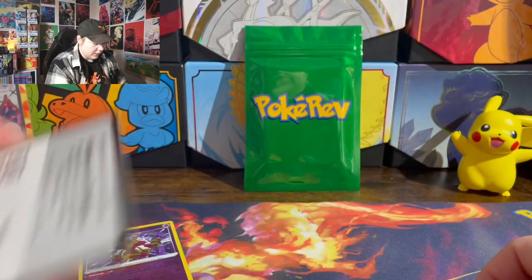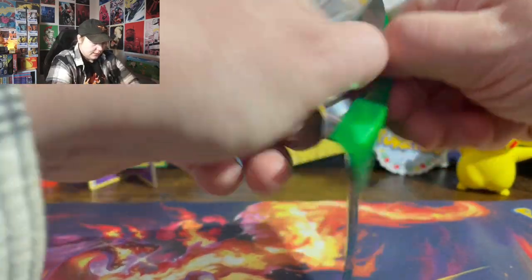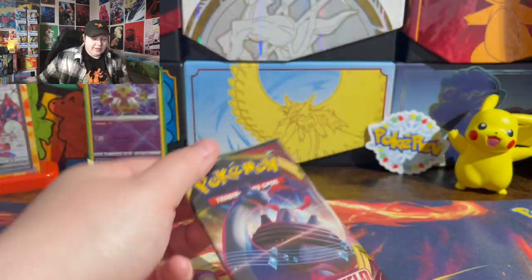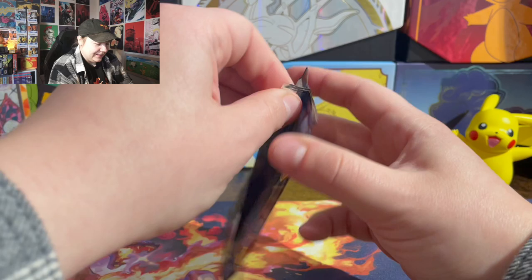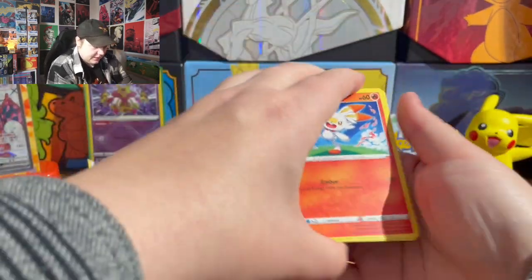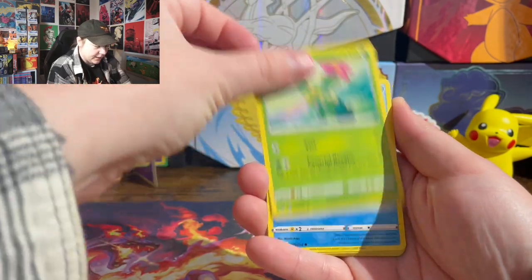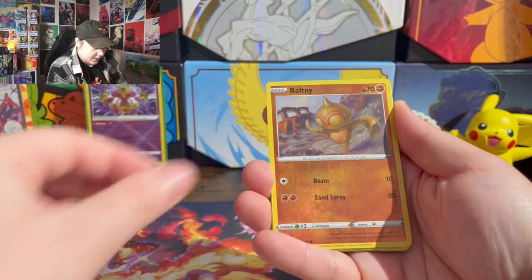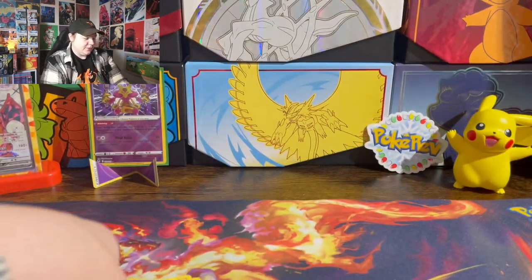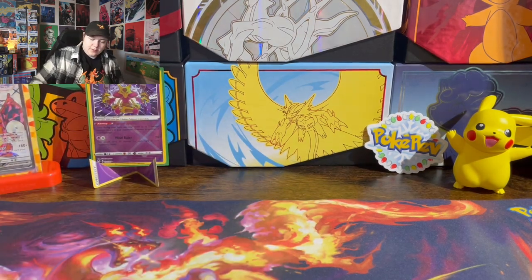There you go — the code card. Time for the green tier, and Sword and Shield. So fun. Scorbunny, Ponyard, Mudbray, Maractus, Sobble. Absolutely got destroyed on the first one.